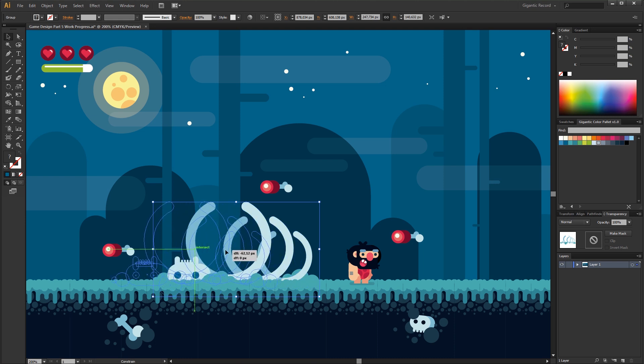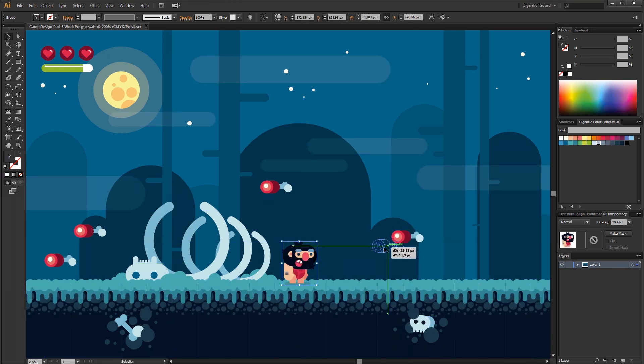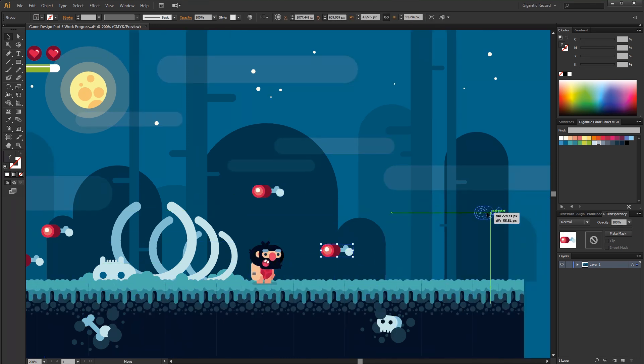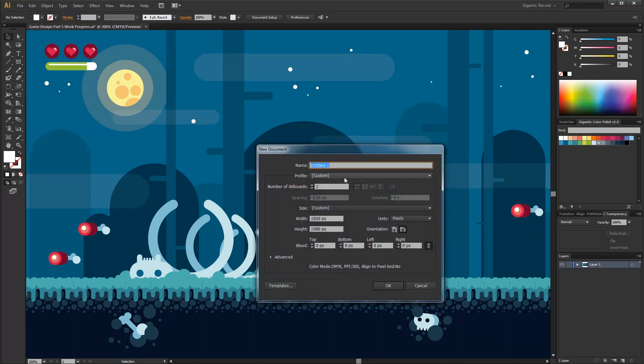So I will move some elements here. This is the space where I will create the enemy. I have so many details here and I think it is better to create the enemy in a new file and copy it later back here.